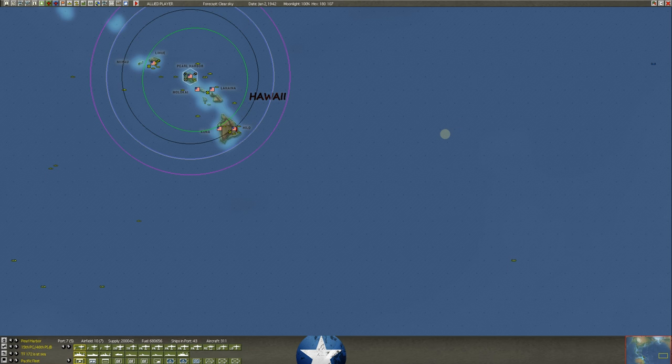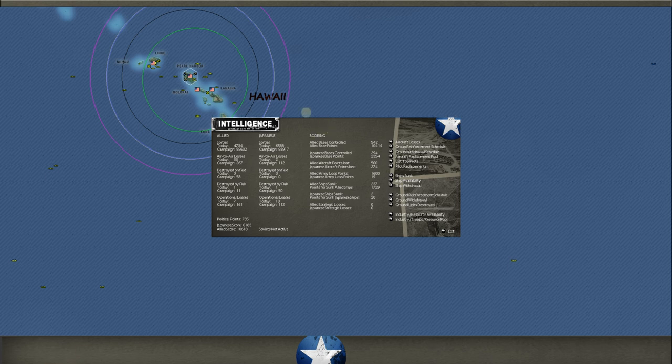Today it's into the biggest and the baddest - Gary Grigsby's War in the Pacific Admiral's Edition. This is our play-by-email challenge against our friend Ludrick, and Ludrick has put all kinds of pressure on us. We've had to change some tactics, and we're going to go through the map here. It is now January 2nd, 1942, so I thought it was a good time to do that. Let's first go to the intelligence reports and see what's happening overall in the game.